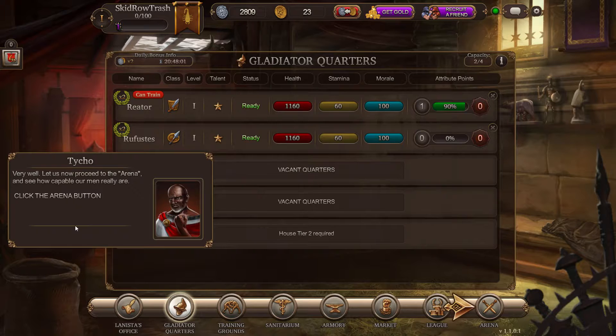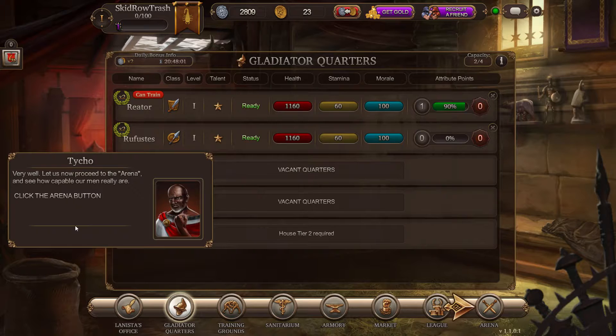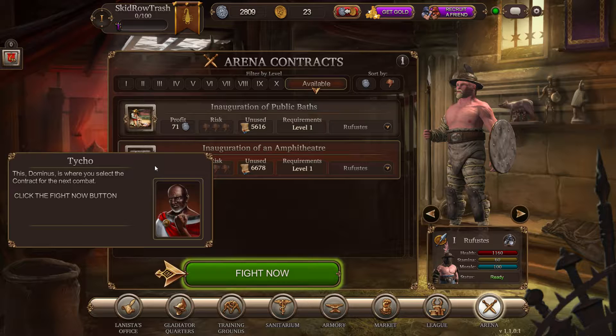Let us proudly represent your home province. Where are we to erect the new school buildings? He wants to erect the schools. I don't know what you do in this game yet, it's all new to me. Give the order - let us now proceed to the arena. We're going to go to the arena and get into some fights. This, Dominus, is where you select the contract for the next combat.